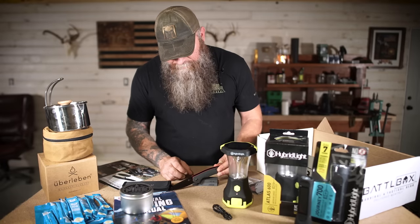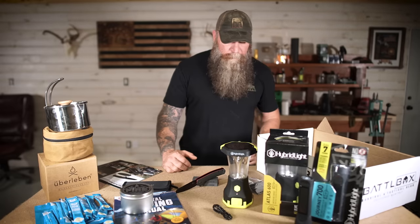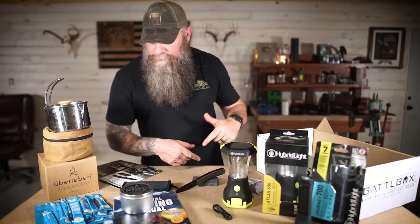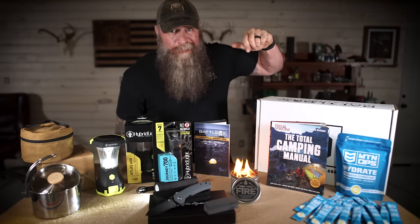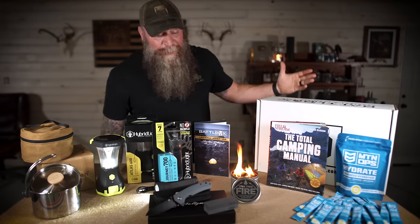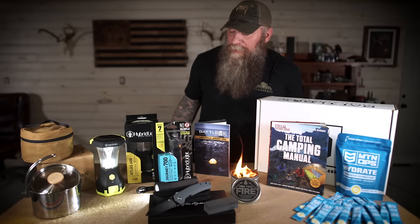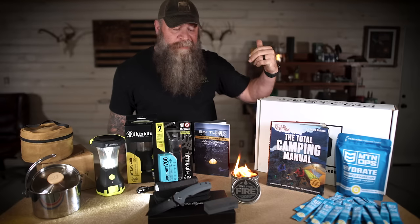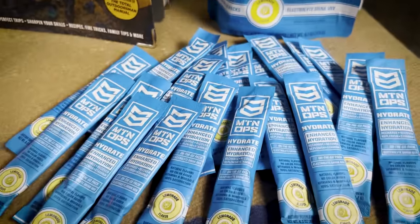That is your Pro Plus for Mission 104 - the Holtzman clip point folding pocket knife, with the 25% off coupon. When you get your box, be sure to check out that coupon. That's Mission 104 Battle Box, folks. Really cool box this month to get you going for the outdoors this fall and going into the holiday season. A lot of really cool items, many of which were recommended by our great subscribers. Quick recap - we've got the Mountain Ops Hydrate sticks, 20 of them in lemonade flavor.